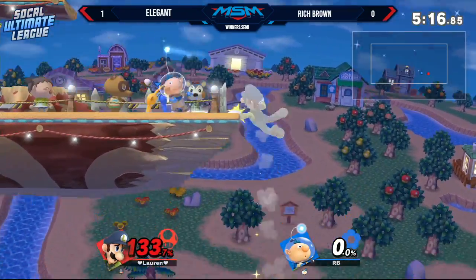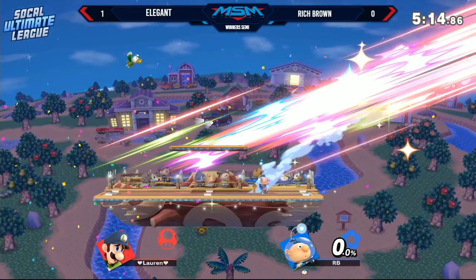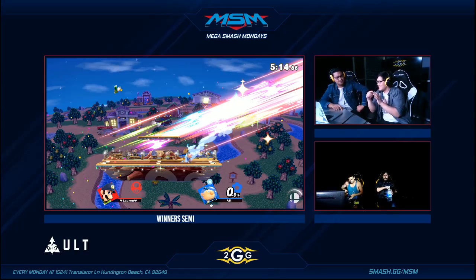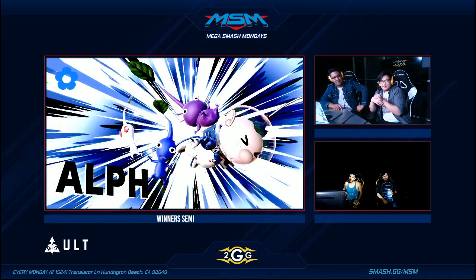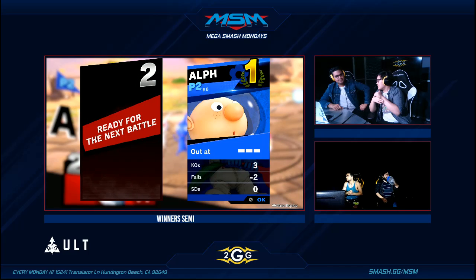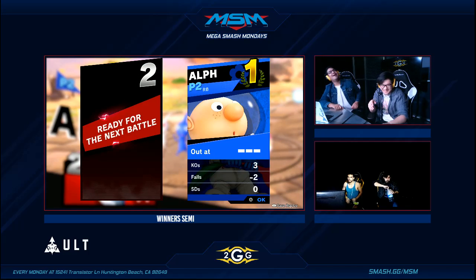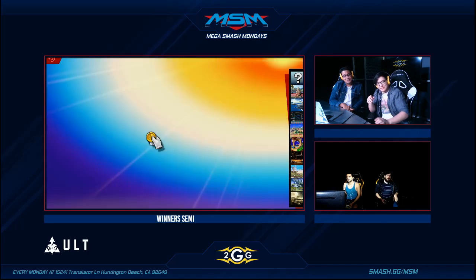Elegant is trying to figure out the tempo Rich Brown is doing. He reads the roll into forward smash — great spacing there. Elegant was trying to get around it but ended up in front of him. Great spacing from Rich, especially understanding the range Olimar works at. Wait — that's Alf, not Olimar! Moving on to game three.